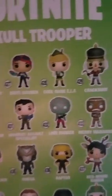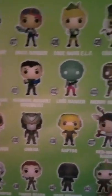I got the Skull Trooper. He has Crackshot. This is what it looks like on the side, and this is what all they have. They have Black Knight, Bright Bomber, Codename Health, Crackshot, Code Team Leader, High Rise Assault Specialist, Lover Ranger, Merry Marauder, Moonwalker, Omega, Raptor, Reynolds Raider, Skull Trooper, Tower Wrecking Specialist, Dark Voyager, and Rex.